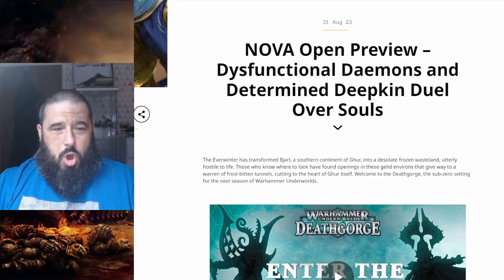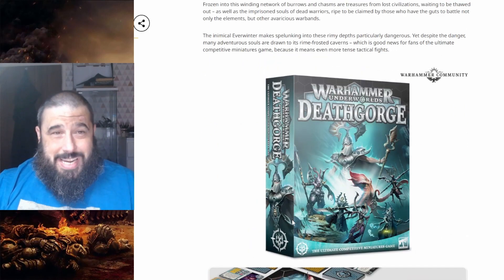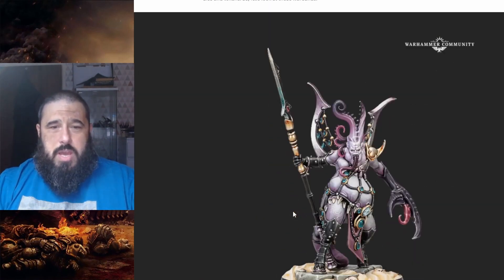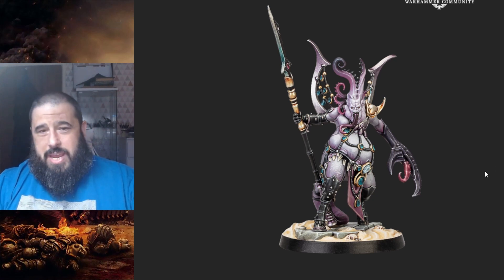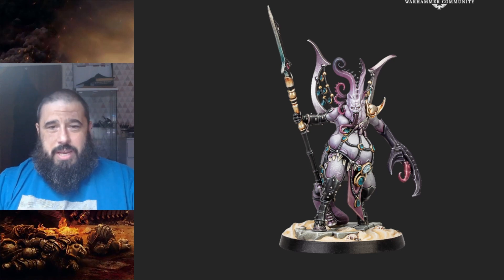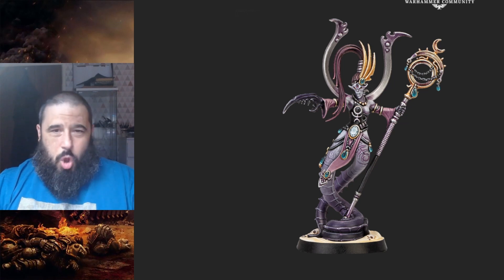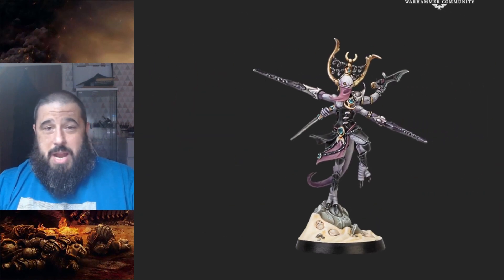Next up is some Warhammer Underworlds, and this is like a new box set — I believe this is a new season. It's basically going to be new Deepkin versus some crazy Slaanesh models, and the Slaanesh models are pretty nuts. This one is pretty nice. I really like it. I'm hoping that the detail shown is actual sculpted detail on the model and not freehand. Pretty cool — it kind of fits in with that lovely weird Slaanesh vibe, with lots of tentacles, lots of claws. I really like the sort of purple tint they do on the metallics. This is just a crazy demon assassin-looking model.